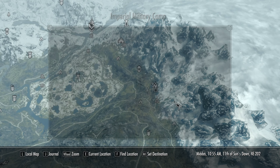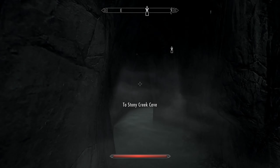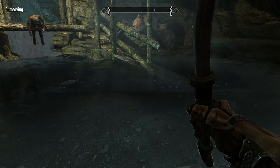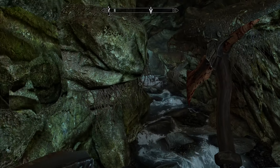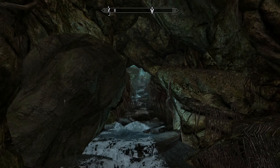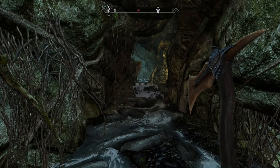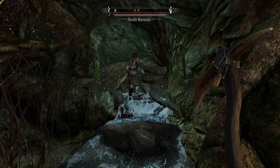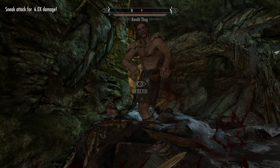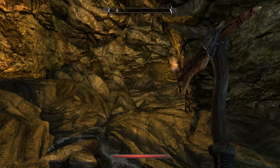Our next gem lies within Stony Creek Cave, which is actually just north of Ansilvund — sort of near Craig's Lane Cavern. We're going to head inside and see what there is to find, and then we just have one more gem after that. I do highly recommend you put this tracking mod on — this is such a disastrous mess trying to figure this thing out. I don't think I've been here before.